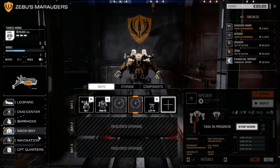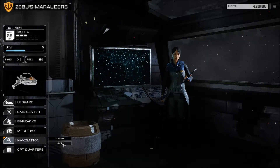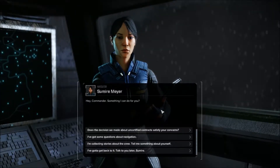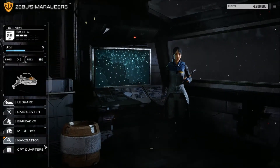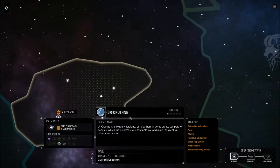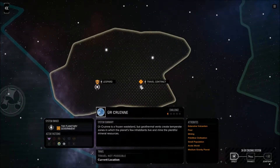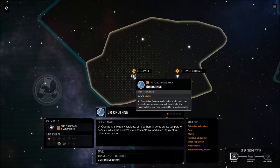That's the mech bay. Now for navigation — this is Sumire Meyer, our navigator and ship pilot, not a mech pilot. You can talk to her too, but right now the important thing here is the star map. If you want to fly around to different systems, this is it — it's a massive star map.